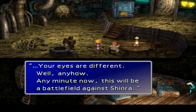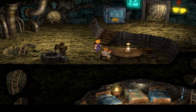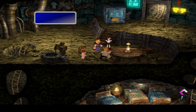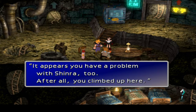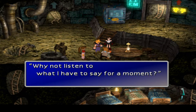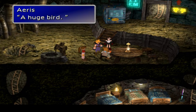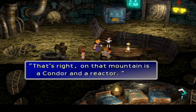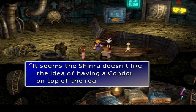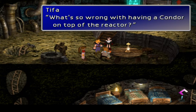Your eyes are different. Anyhow, any minute now this will be a battlefield against Shinra - you better get down before you get involved. But I'm here to get involved! It appears you have a problem with Shinra too - why not listen to what I have to say? Do you know what's at the top of this mountain? A huge bird - we did see it on the way in. The reactor and the condor. On that mountain is a condor and a reactor, and it seems Shinra doesn't like the idea.